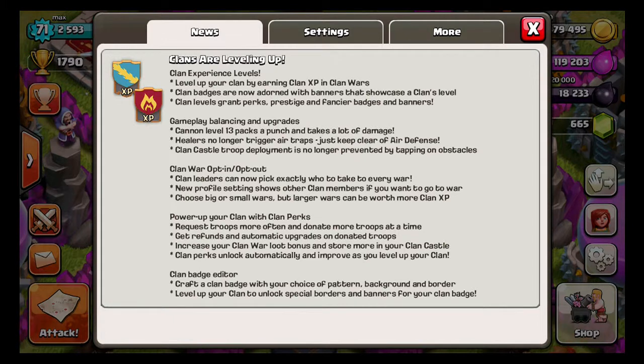You can power up your clan with clan perks. You can request troops more often and donate more troops at a time. You also get refunds and automatic upgrades on donated troops — I think that's the best part of the donation update. You can increase your clan war loot bonus and store more loot in your clan castle. Clan perks unlock automatically and improve as you level up your clan.